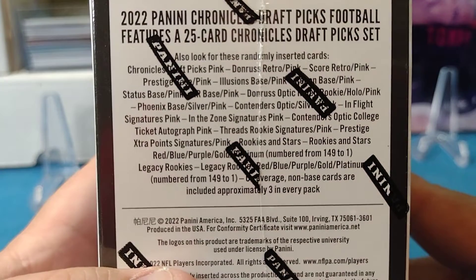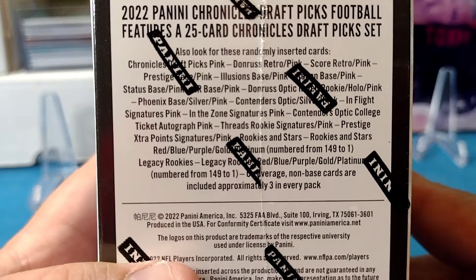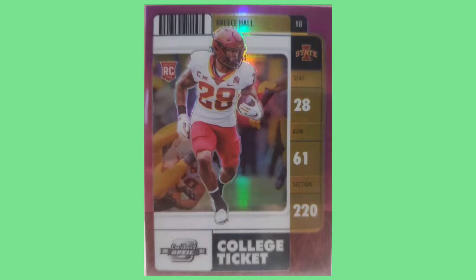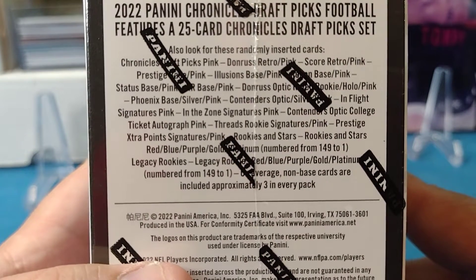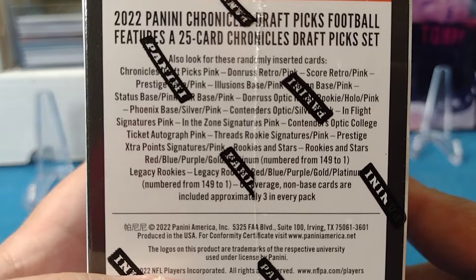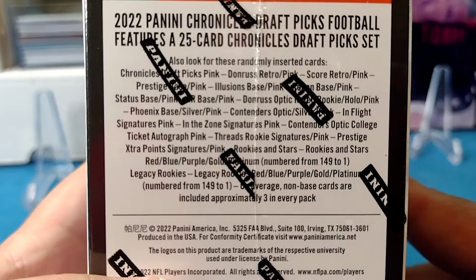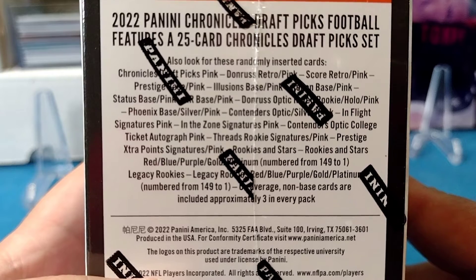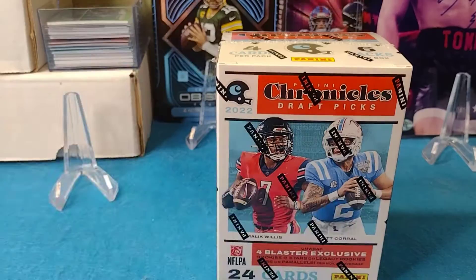Also look for randomly inserted cards: Chronicles Draft Picks pink, Don Russ retro pink, Score retro pink — basically pink variations of all the different sets that come in the box. Phoenix base silver and pink, that's pretty cool. Contenders Optic silver and pink. Stuff I'm definitely looking for: In Flight Signatures pink, Contenders Optic College Ticket Autograph pink, Threads Rookie Signatures pink, Prestige Extra Points Signatures pink — that's what I've been seeing a lot of guys pull. Legacy Rookies are numbered red, blue, purple, gold, platinum from 149 to 1. On average, non-base cards are included approximately three in every pack, which makes sense given the 25-card Chronicles Draft Pick set.